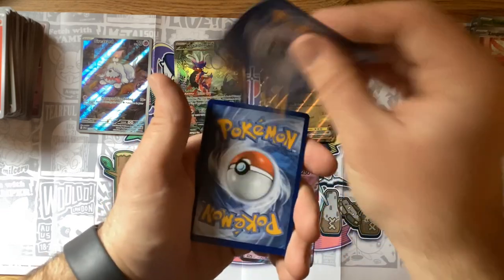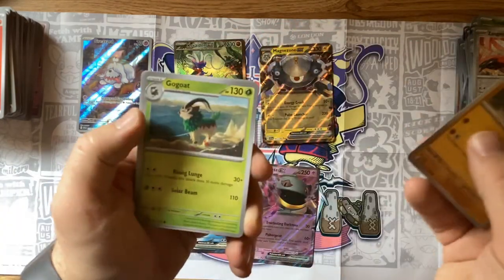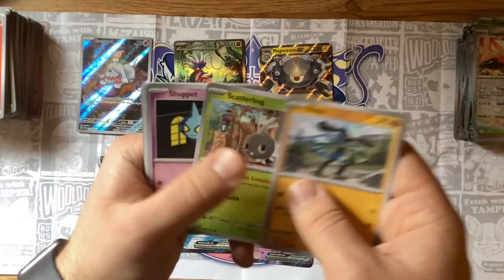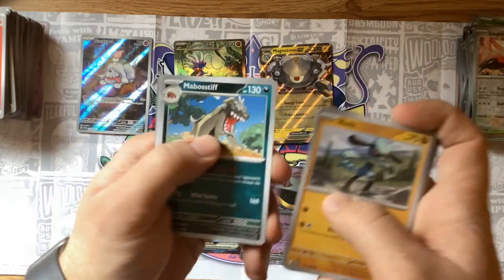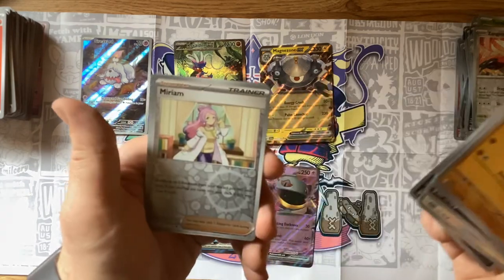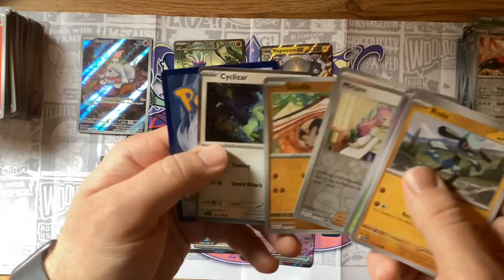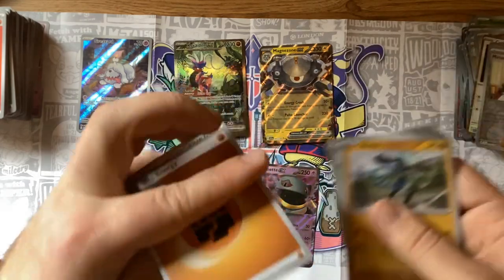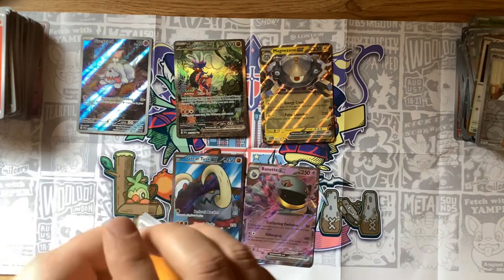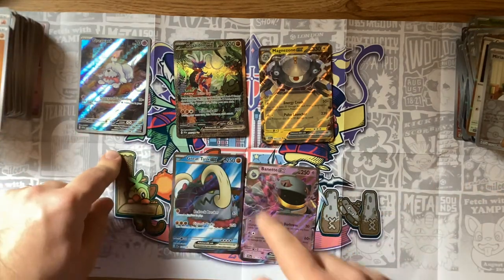Fighting energy — another Riolu, Gholdengo, Scatterbug, Shuppet, Mabosstif, Wrigglet, Spiritomb, Miriam, Sandile, and a Cyclizar. That was halfway — wow, exciting! So halfway through we've got the Full Art Greavard, Koraidon EX, Magnezone EX, Baxcalibur EX, and Great Tusk. Really excited to see both of those.